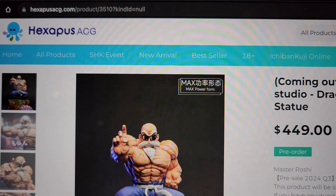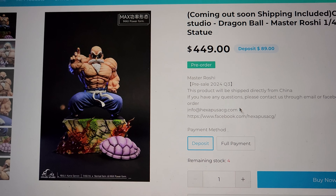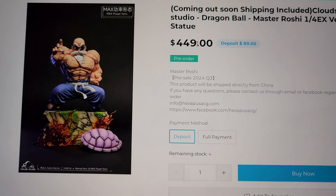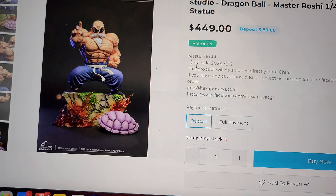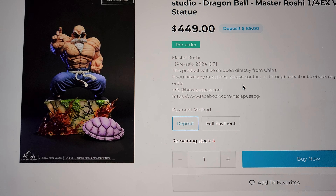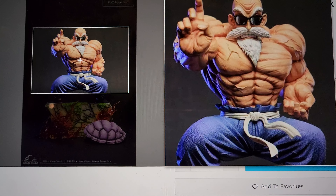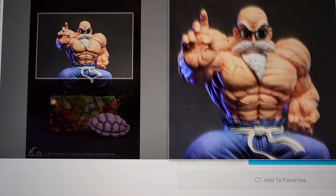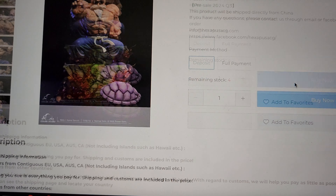This one is coming out soon on Hexapus's website - he's one of the DBZ preferred sellers. It's $449 shipped, four stock left, and it comes with swap-outs for the base - you can either do the aura or his staff in the back. The price is pretty good for Cloud Studios at around $450. The Roshi looks solid sculpt-wise. There's also a licensed Master Roshi doing Kamehameha, but that one is quite big - this one is much more of a space saver while still having a cool pose.